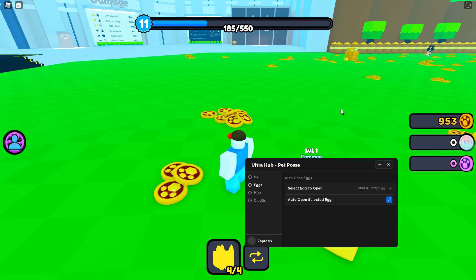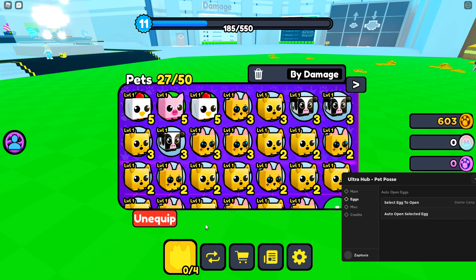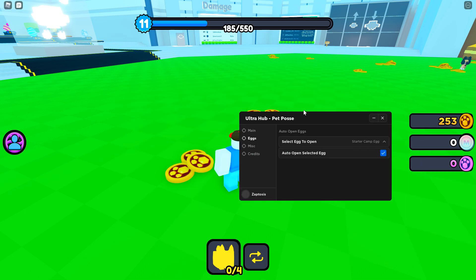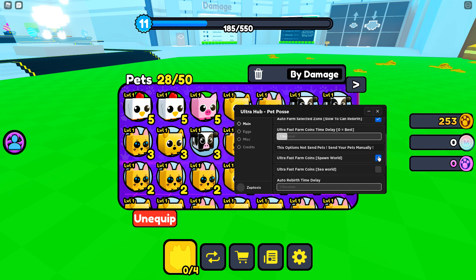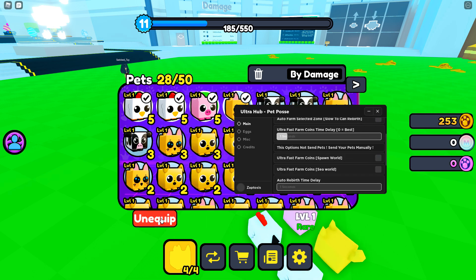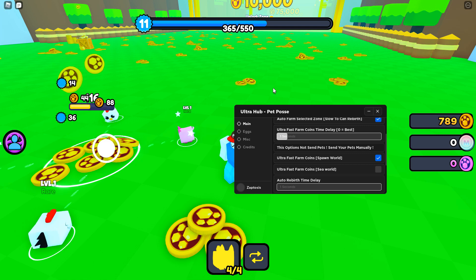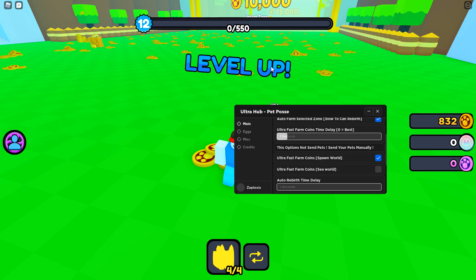So this is nice. It's not super fast — I guess it doesn't really have to be. I can unequip these and equip the best again. Auto Rank by that. I think I need to turn these off. Equip best — there we go. I want to see if it's going to give me the bonus — it does. So it does give you the bonus without you having to click on it yourself, which is nice.